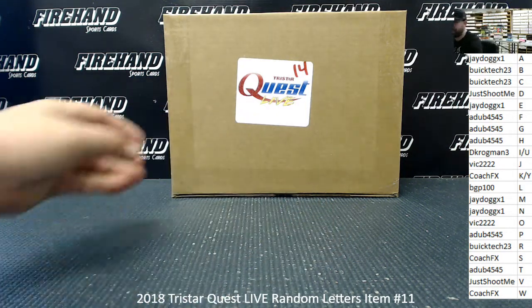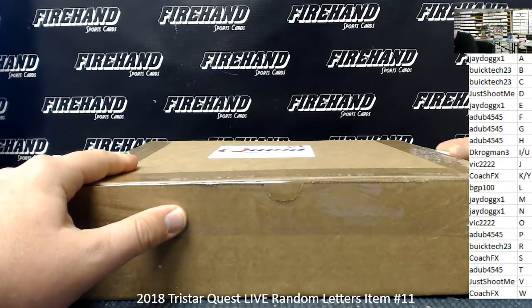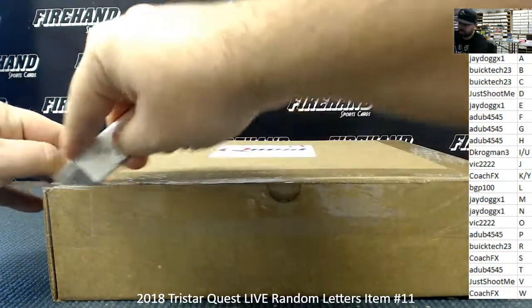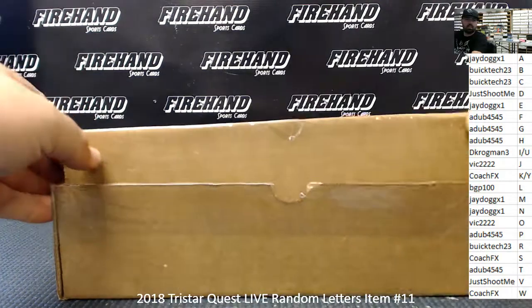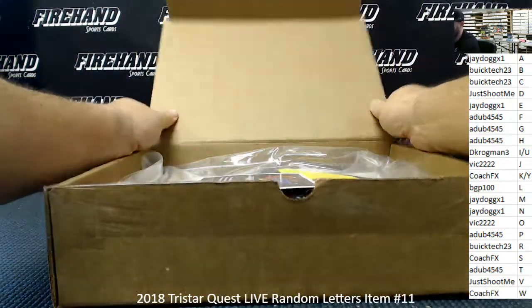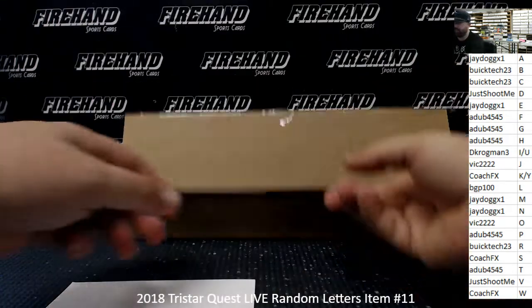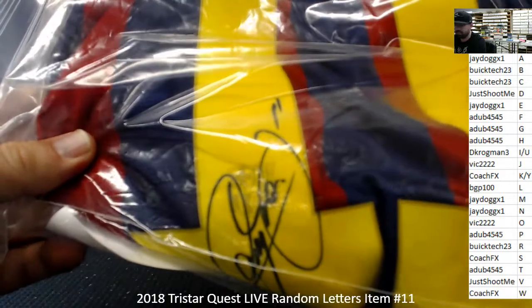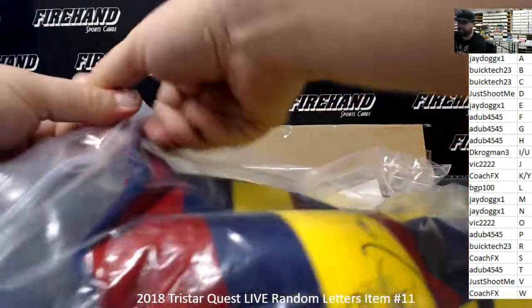All right, guys, let's see what we got here. Good luck. I believe I have a Lionel Messi jersey here — no, I'm sorry, it's not Lionel Messi, it's Neymar. Neymar, known by one name, and the letter N is going to go to J-Dog. I saw Barcelona and immediately thought Messi, but it's actually Neymar. Jersey number 11. There's a signature right there — PSA DNA. There's the sticker, and there's a letter of authenticity inside the bag as well.